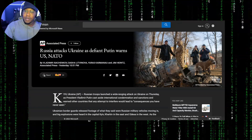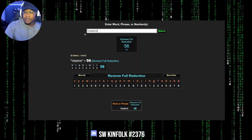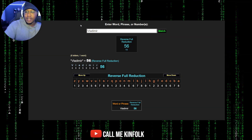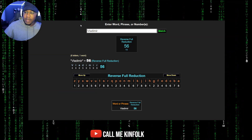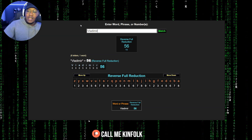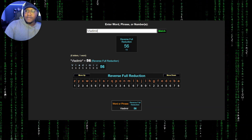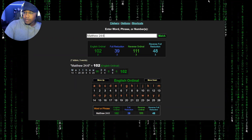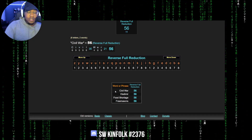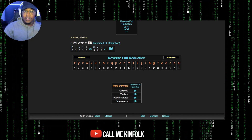Vladimir — as in Vladimir Putin, Russia's president — equals 56. In the reverse full reduction, same concept of how you add the numbers up, just backwards — Z is 1 instead of 26 — and you get the same numerology: 56. Civil War equals 56. Food shortage, which is what's going on right now.